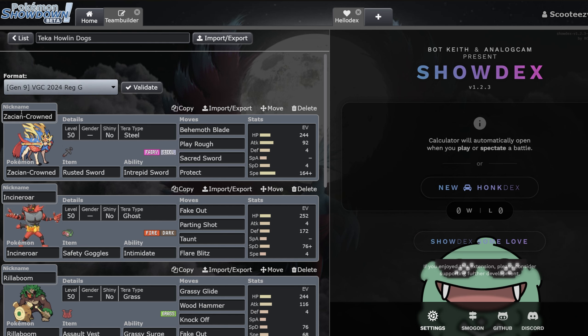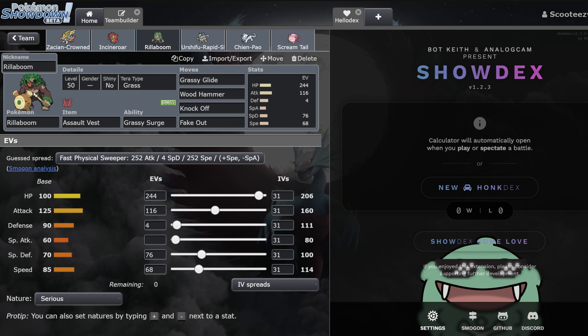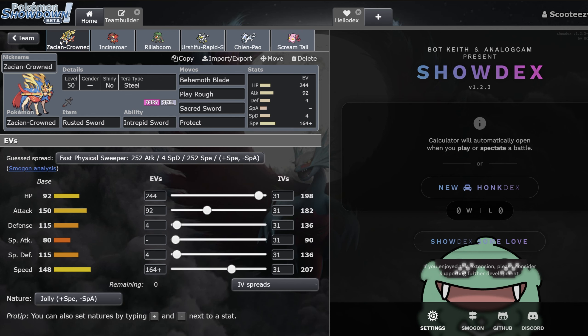Next we have Tekka's Zacian team — or as I like to call it, the Howling Dogs. You've got Zacian, he's a dog; Yveltal, he's a dog; Urshifu, may as well be a dog; Chien-Pao may as well be a dog too; Rillaboom, close enough; and then Screamtail. Zacian is the big bad of the previous generation — this Pokémon does seem like it may have fallen off just a little bit, but regardless I think it's still incredibly good.